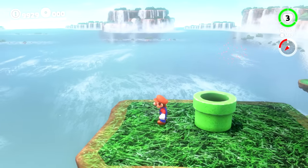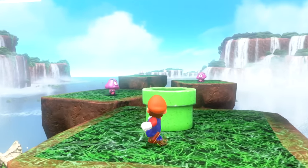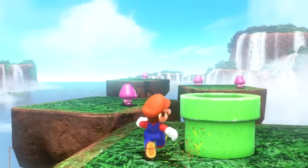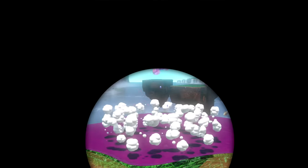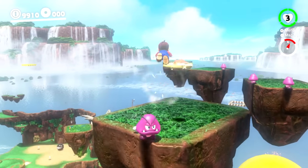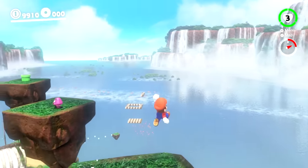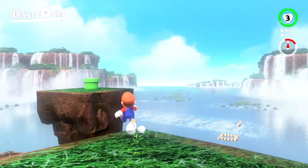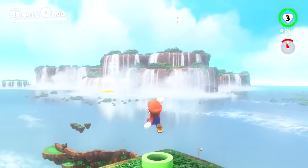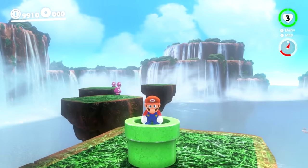Mario pops out of the pipe and up ahead sees some purple Goombas. When these purple Goombas are defeated, they explode into poisonous goo — and it immediately defeats Mario if he steps in it. So Mario has to make really careful jumps across here, because squishing any of these Goombas triggers the poison explosion. Luckily, Mario makes it all the way across to the next pipe and goes down.